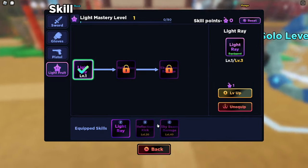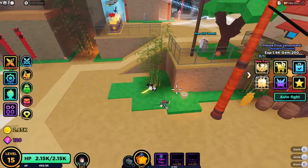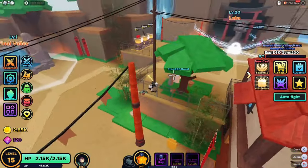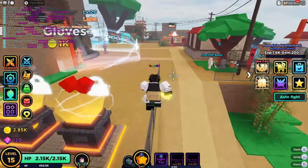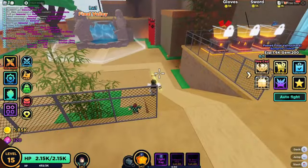On the breakthrough, we're going to break through once because we need to save our gems for now. Once you break through more than once, it starts to get really expensive — I think it's about 10k gems to do it past one time, when in reality it's only about 1k for just the first one. So we're just going to break through once and leave it at that.